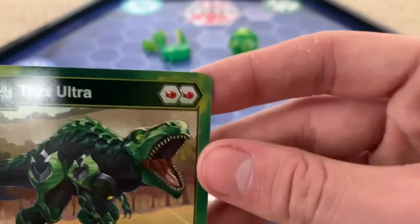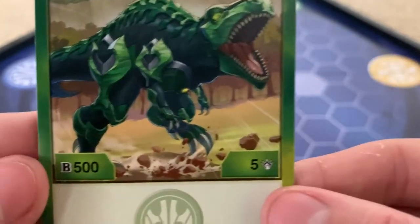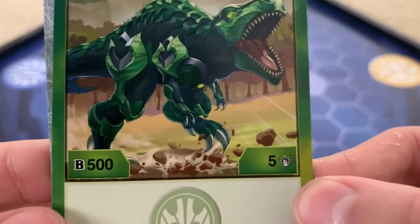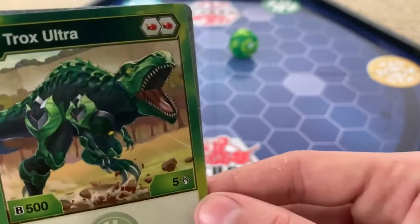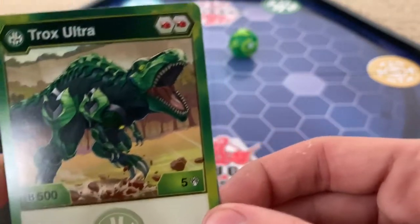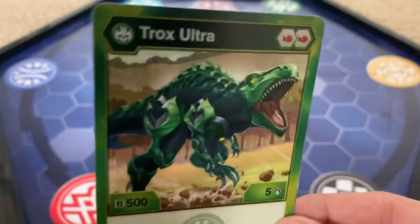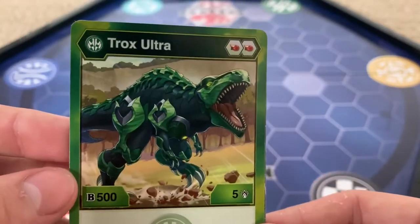Here's the Trox Ultra card — two red fists. His art looks really nice, I really like it. Five hundred B, five attack — that's actually pretty good. Five hundred B with five attack is not bad at all. Ramparian has six hundred B, five attack, and that's also really good. Compared to my Aquos at six hundred one attack, and I still use him because he's actually pretty good.